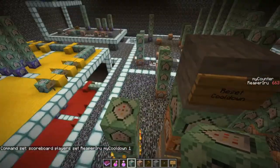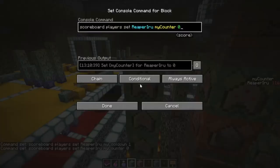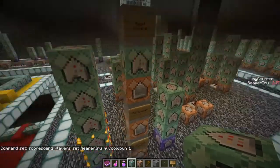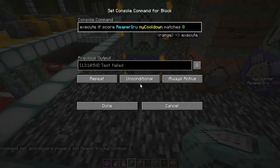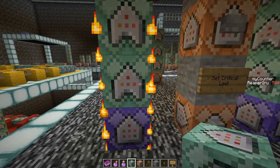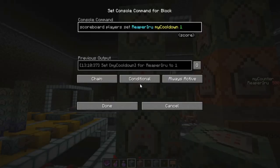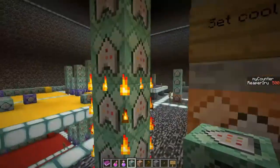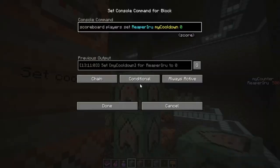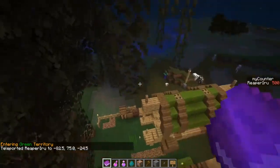My_counter is still at 500 so we reset it too, making both resets conditional chains. Wait for the other 500-tick cycle. The full logic is: if my_cooldown is zero and my_health is below my_critical, give instant health and print the emergency potion message, then set my_cooldown to 1 and reset my_counter to zero. Once my_counter hits 500, my_cooldown goes back to zero.